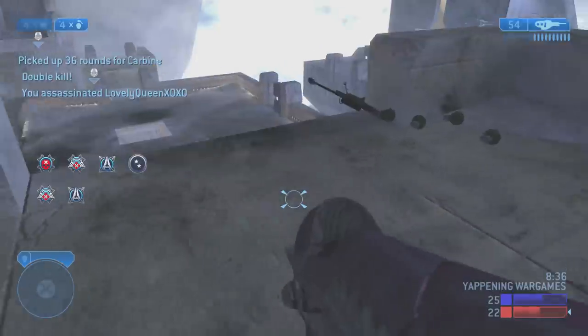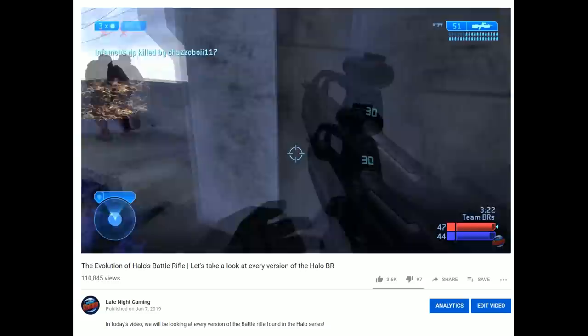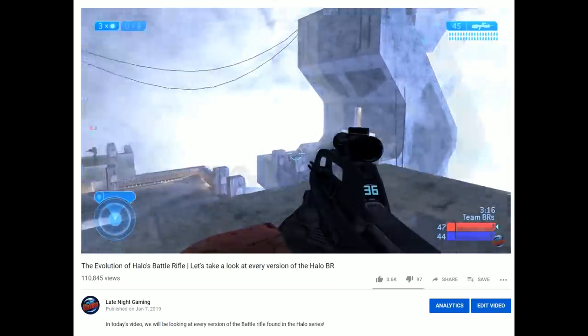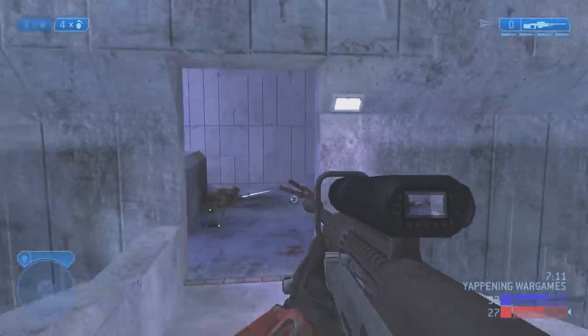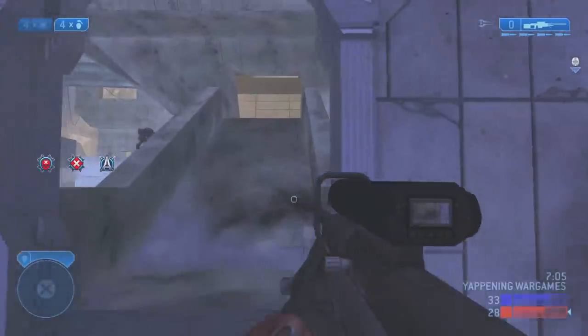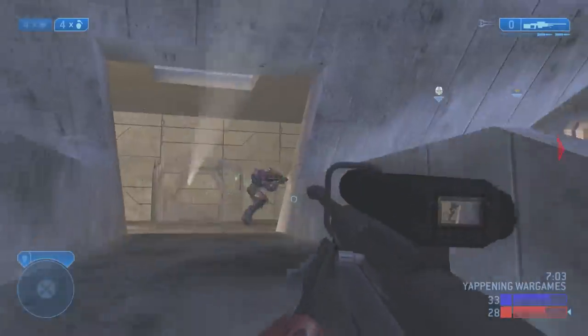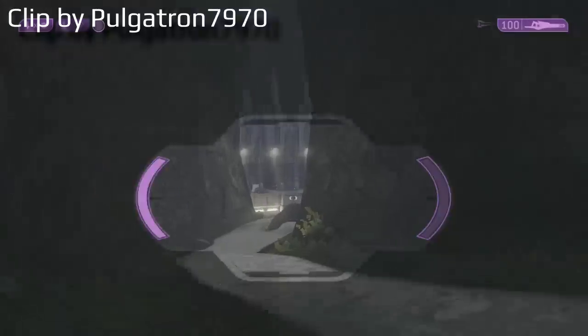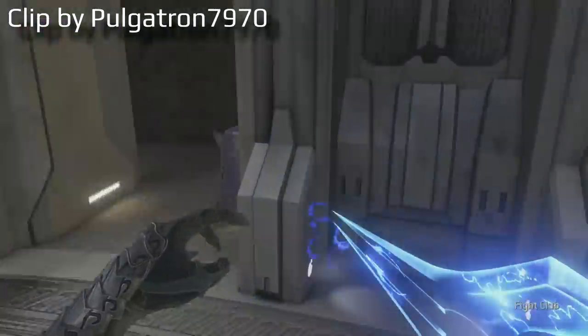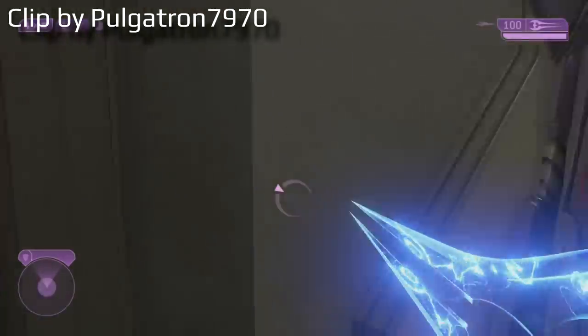Halo 2's oversights led to very interesting button combinations that players could use to break the weapons in really creative ways. The sword has a lunge attack — whenever your crosshair turns red, you can press the trigger and you'll fly at the enemy and land a strike when you reach them. This is where the fun begins. Using weapons such as a sniper rifle, you can combo it with the sword to literally fling yourself across levels and to places you shouldn't be getting to. It's a popular tactic for speedrunners.